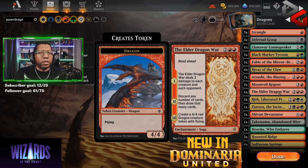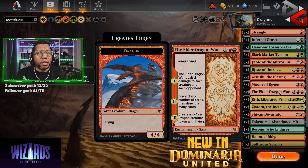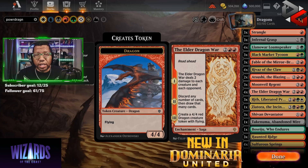Then the Elder Dragon War — a card I talked about in our preview videos. It can destroy things with two or less power, and if you notice, except for Black Market Tycoon, that wouldn't kill any of our stuff. You can discard any number of cards and then draw that many, so if you have dead lands in hand you can get rid of those. Or you can just go straight to making a 4/4 dragon. And because it has Read Ahead, you can actually look at any chapter you need at any point, which is pretty good.